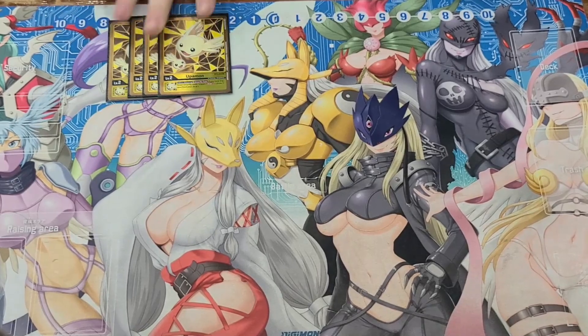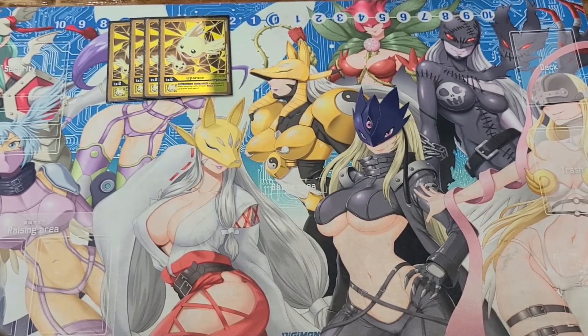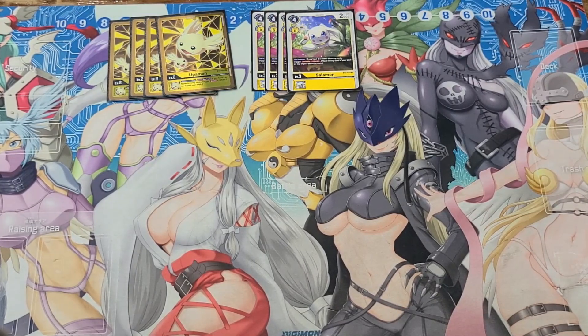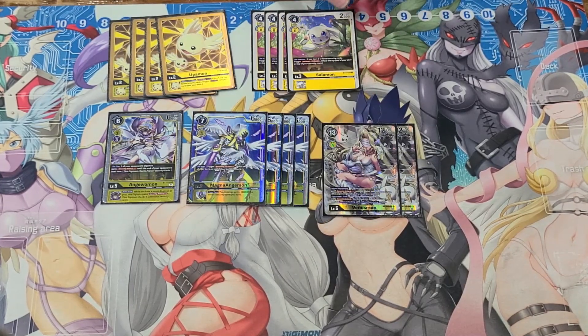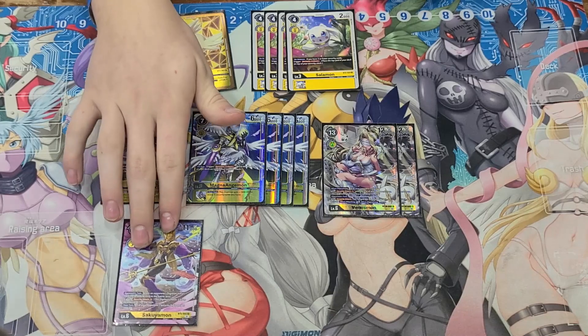Deck time. We got four Opus because I personally think this one sucks — I'd rather have the guaranteed draw and not risk my Salamon dying. Four Salas, the only rookies that I play. Four recovery, one Angel Mod for the security tech minus two, and then possible security tech plus one. Four Magna Angel Mods for the recovery, two Venus Mods because Venus Mod is broken, and one Who You Mine — it really helps with the OTK matchup.